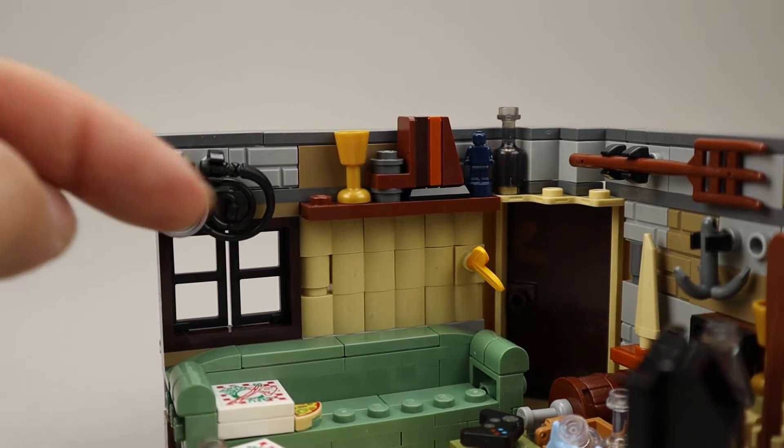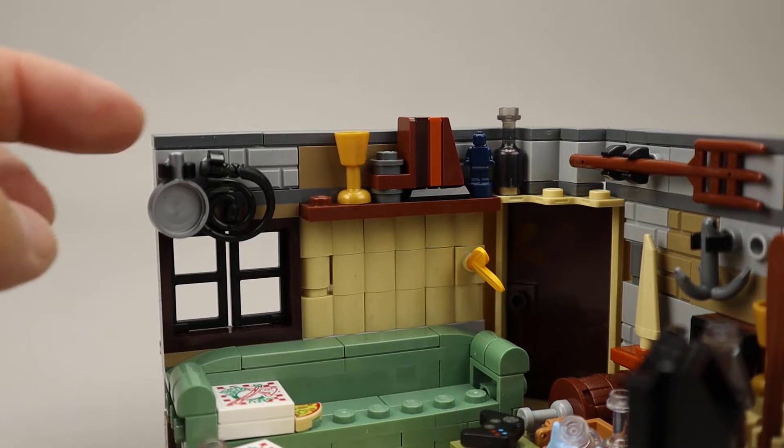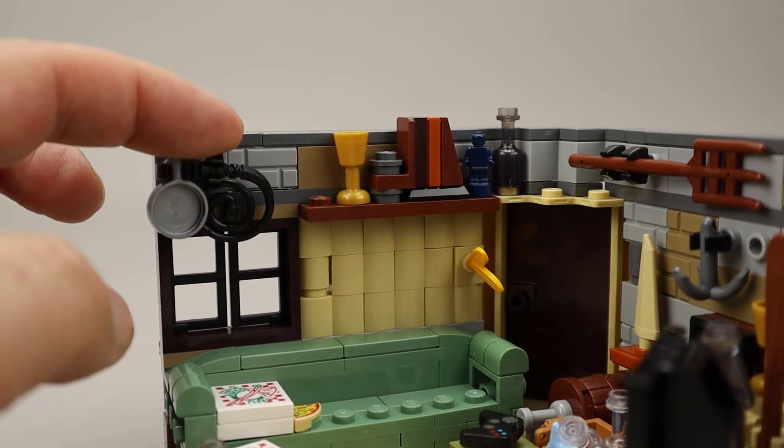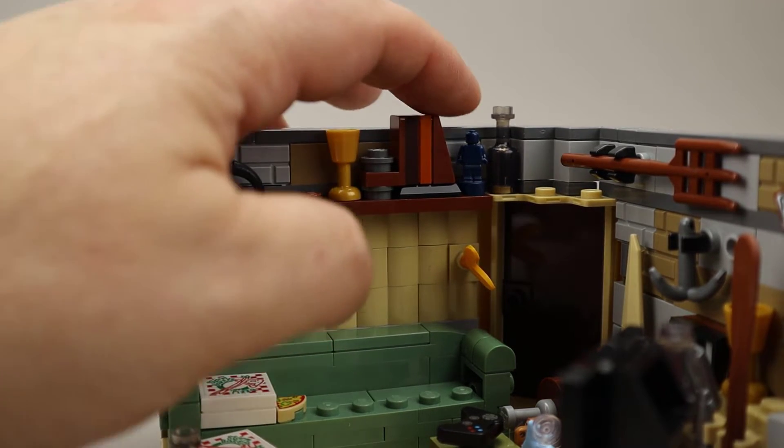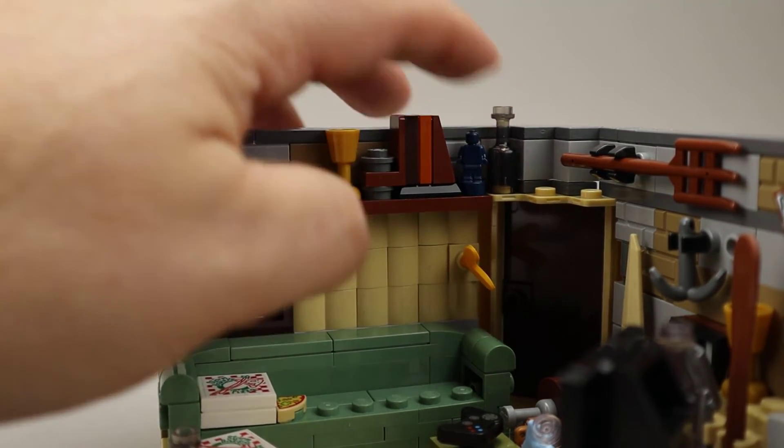On this top shelf, we have a pan and a whip piece. Moving over here, there's a bookshelf with a golden goblet, some books, looks like a trophy, and another bottle.